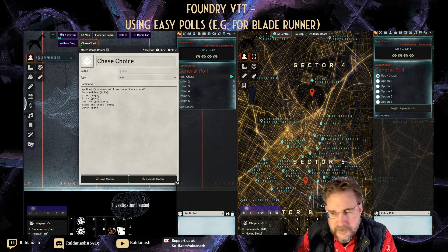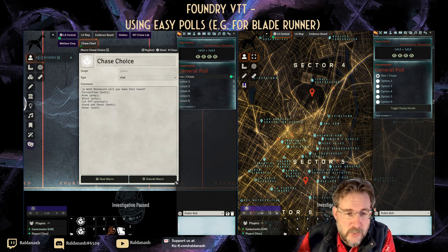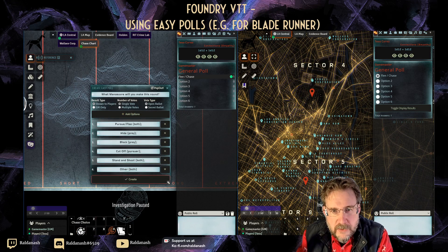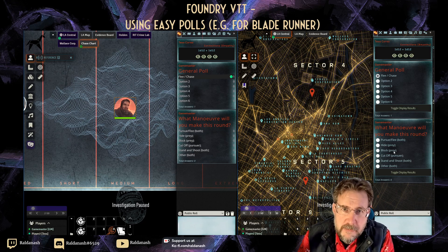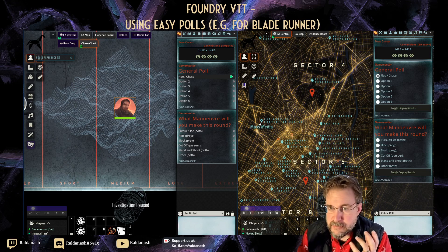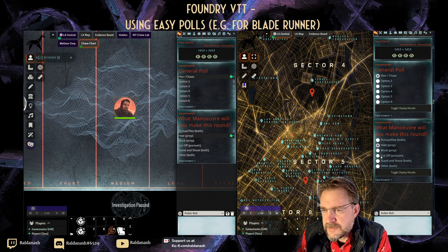The macro works for anything else you want to use the system with. It says 'what maneuver will you make this round?' and then lists: pursue, flee (both), hide (prey), block (prey), cut off (pursuer) — so people know what to choose. When I hit this macro, it automatically pre-populates the options. When I found out you could pre-populate the whole poll from a chat message, I thought 'oh yeah, this could actually work.'